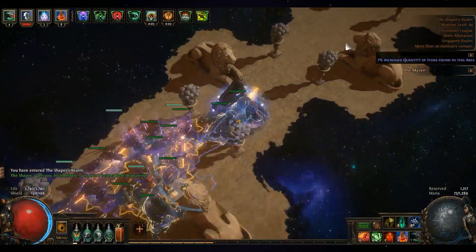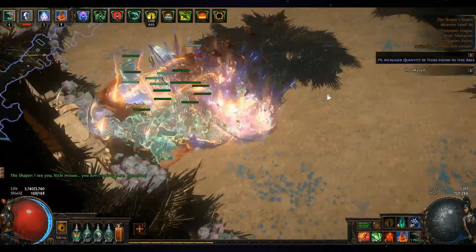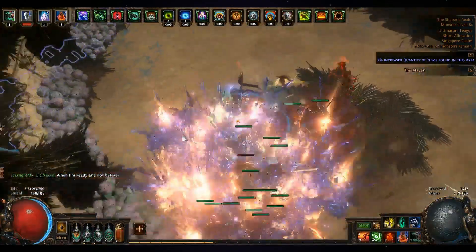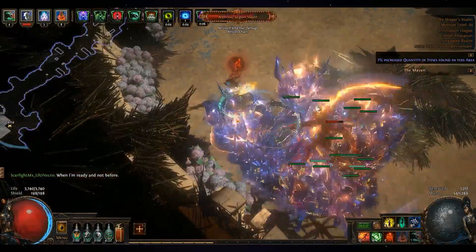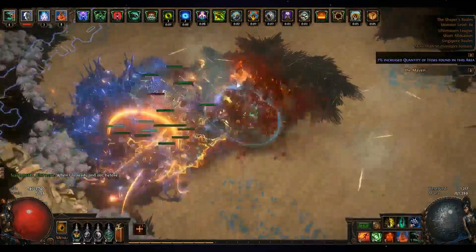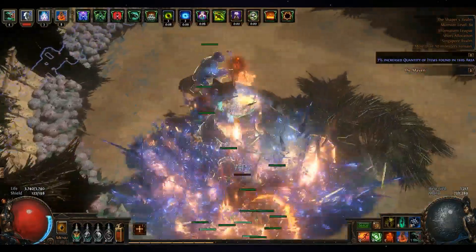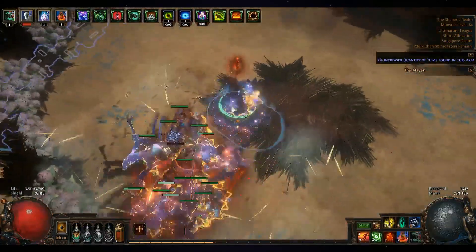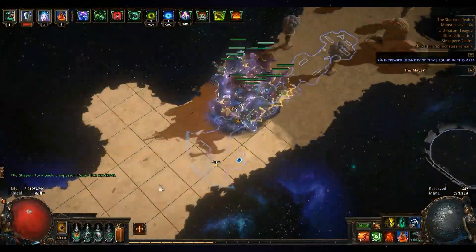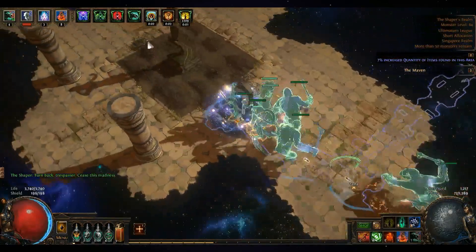Upon entering the Shaper map, there are four corners with bosses you need to kill. These four bosses are random bosses from the atlas — literally any boss at random. It shouldn't be too difficult; just go in, say hi, kill them, and get out.